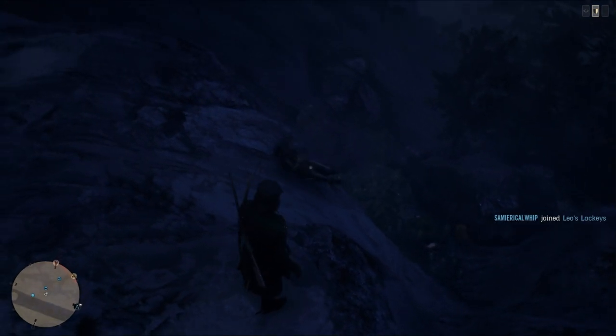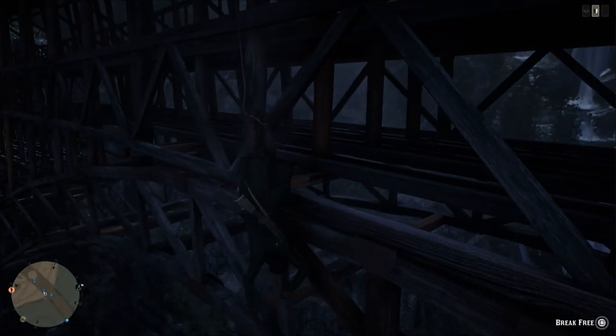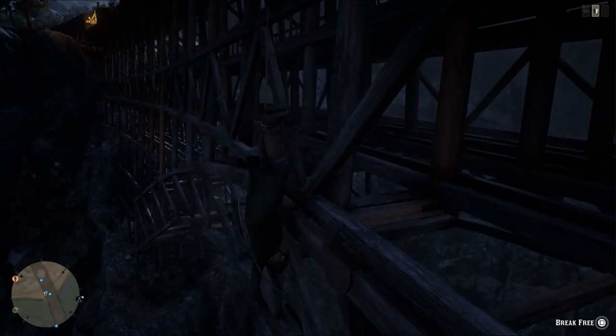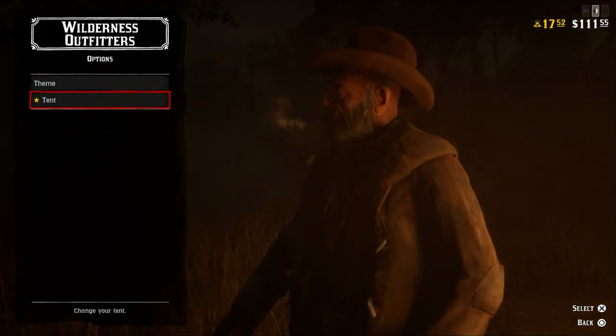If you get stuck off a ledge, turn friendly fire on for your posse and have them lasso you and pull right trigger to haul you up. They need to stay close to the edge or the line is more likely to break. Buying a camp theme affects every tent you buy after that, so the high price actually has a good long-term cosmetic payoff.